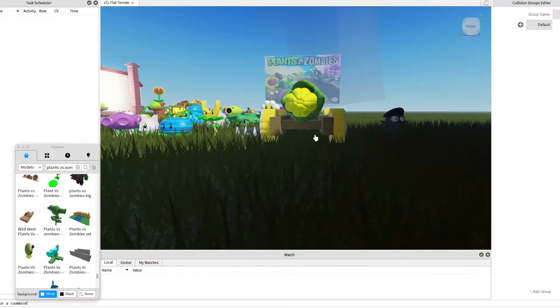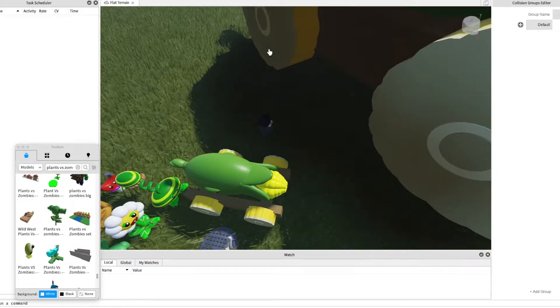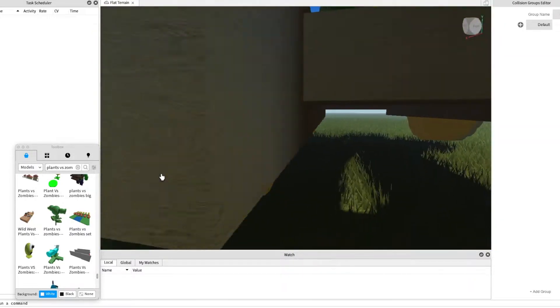This is a cob cannon. So you can shoot it anywhere you want. When you want to fire it, it looks up and then shoots into the place you ask it to go.